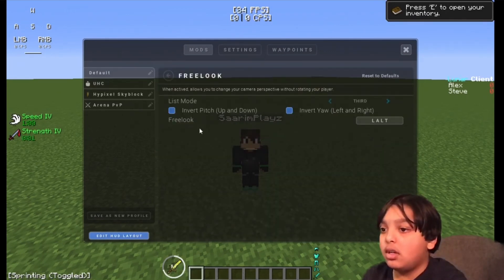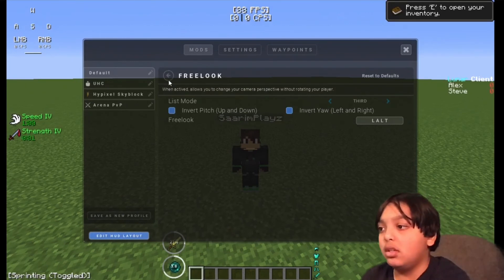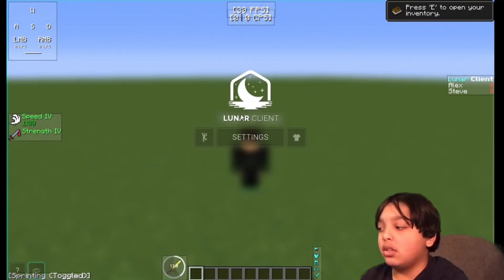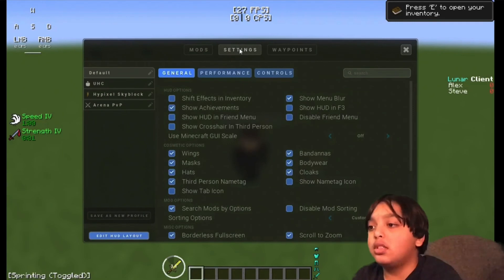Free Look: List Mode is Third Person. Invert Pitch (up/down): Off. Invert Yaw (left/right): Off. The keybind is Right Alt. Free Look lets you look around without moving your camera — you probably know what it is.